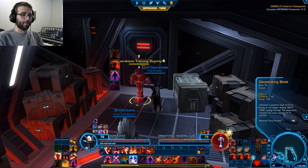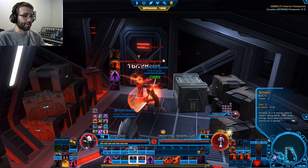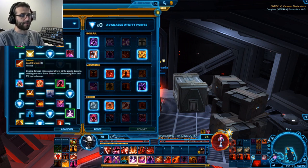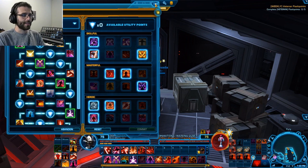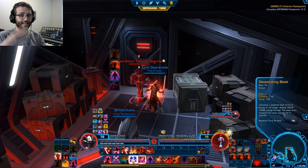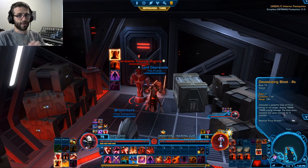Finally, let's talk about our big ability: Devastating Blast. On its own it does moderate damage, but whenever we create an Ataru Form strike, we get the Execute buff — enabling Devastating Blast to do 5% more damage, always crit, and build one Rage when consumed. So whenever you see it glowing, it will refund one Rage, always crit, and deal 5% extra damage. It's our main burst ability and what we always use Ferocity windows with.